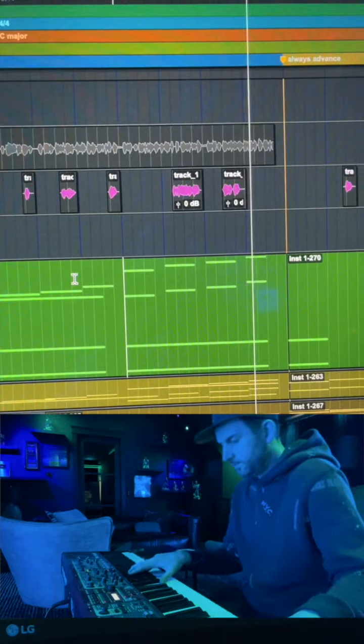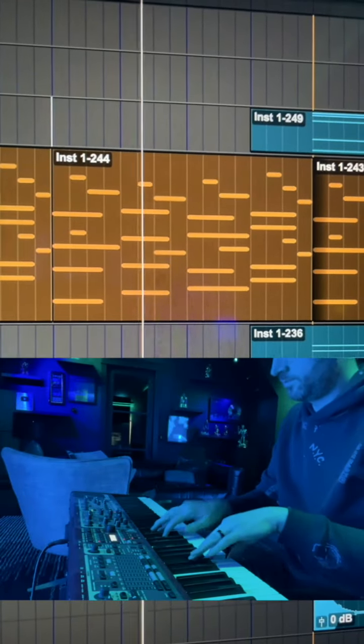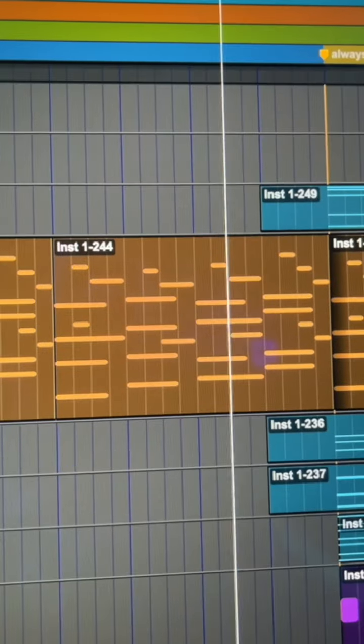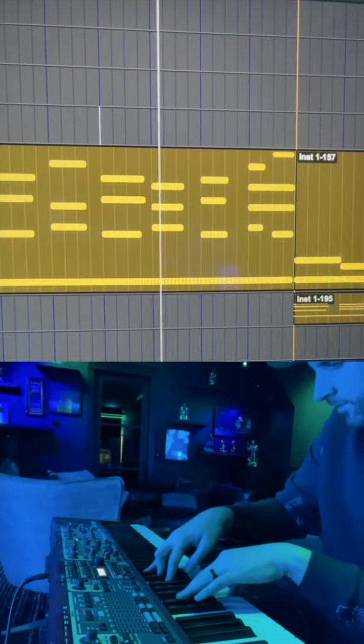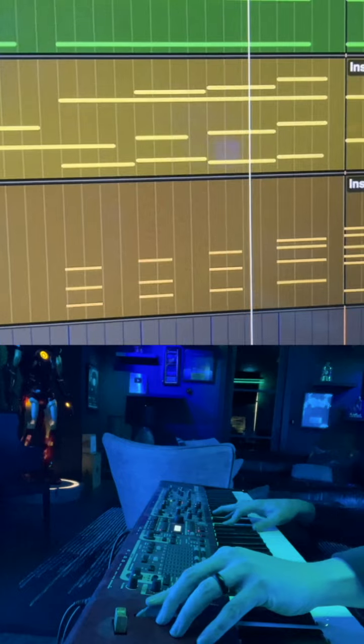I found this music box patch but put all kinds of weird effects on it, so it just created like a texture. Then I threw in a couple pads and added some tremolo cello and violins, but I slowly turned up the mod wheel so it felt like it was growing in intensity.